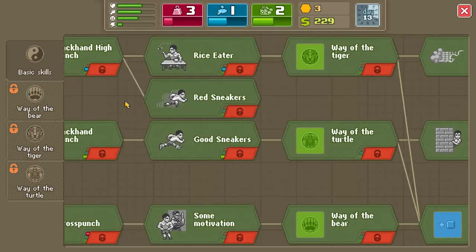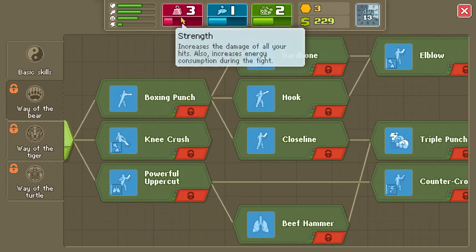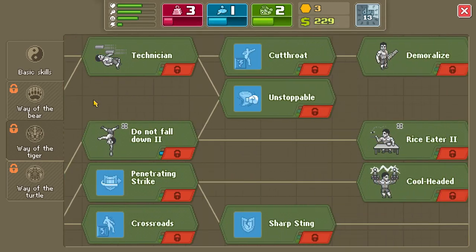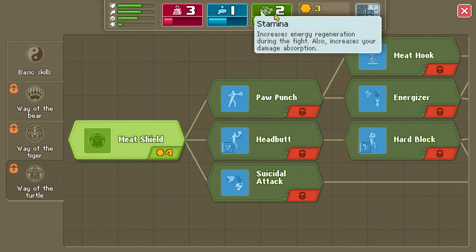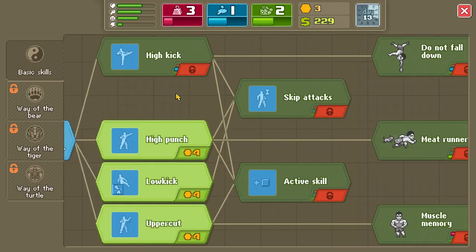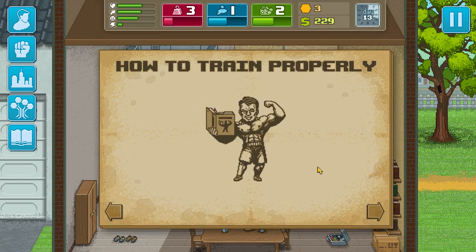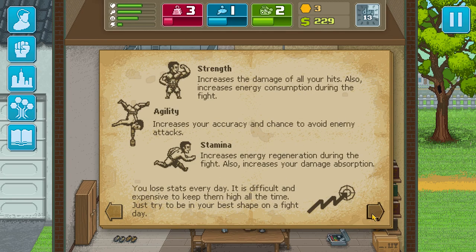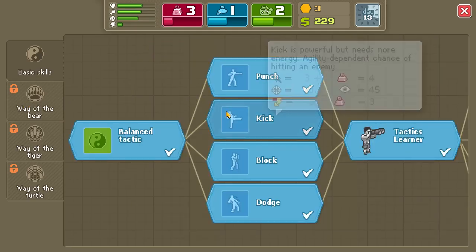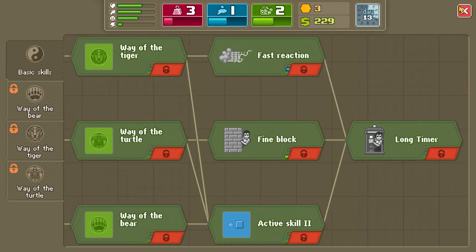There are actually four different skill trees. You start with basic skills, and then you progress to Way of the Bear, which is a strength-oriented skill tree; Way of the Tiger, which is an agility-oriented skill tree; and Way of the Turtle, which is a stamina-oriented skill tree. It does matter what you pick because depending on what you have your character specialized in, the game gives you a little guide explaining the best way to build your character.